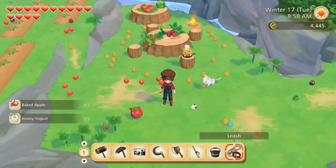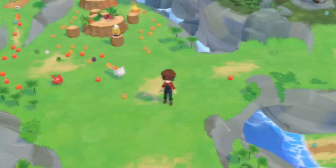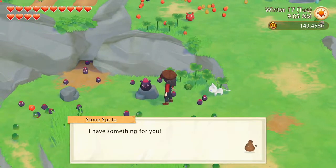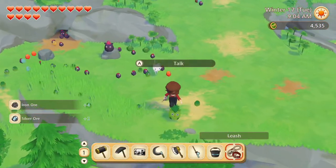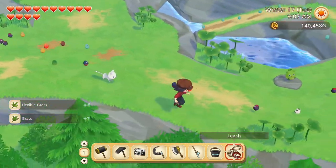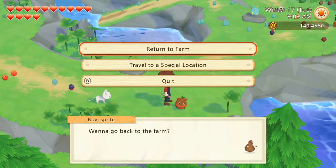Baked apple and honey yogurt. Nemophila and begonia. Iron and silver ore. And flexible grass and ordinary grass. Let's go back home.